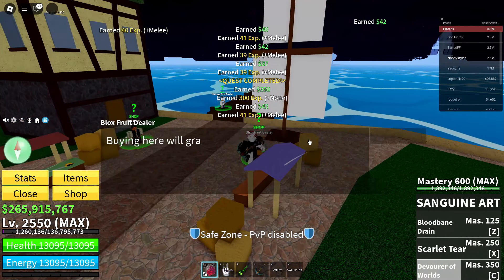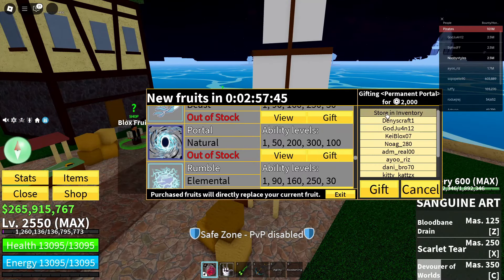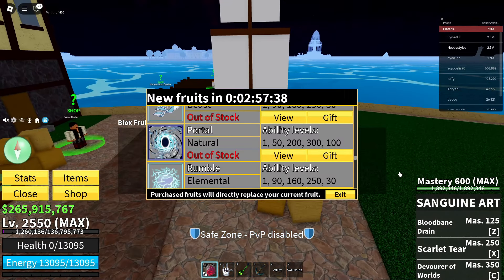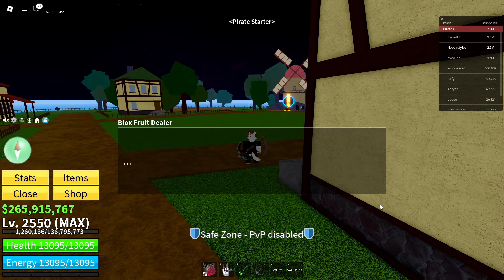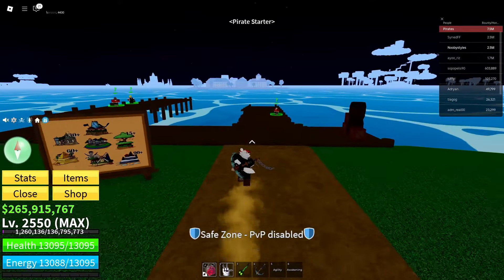After completing the quest, go over to the Blox Fruits dealer at the starter area you went to and do the same thing — Gift, Cancel — and reset. Wait until you respawn, then click Exit and click on the black box.